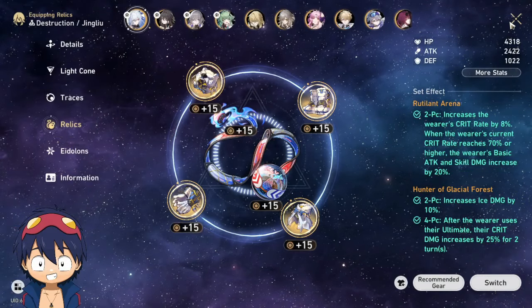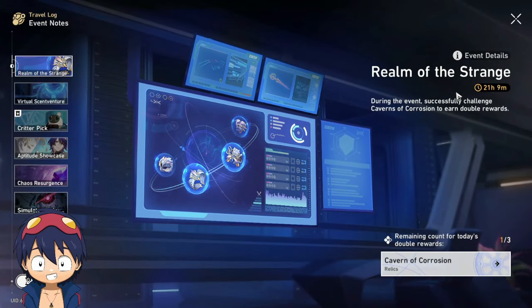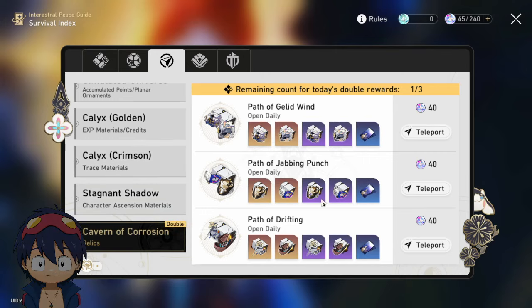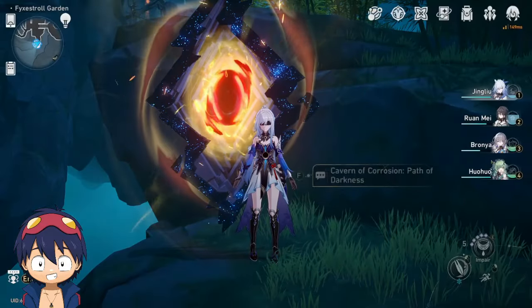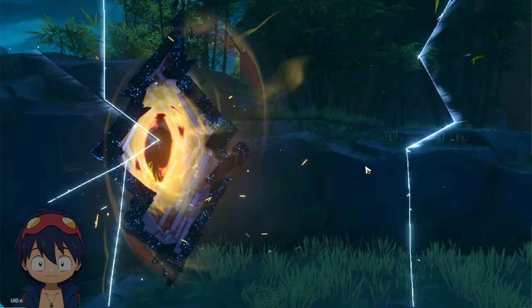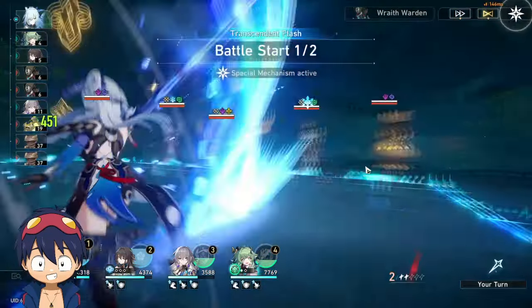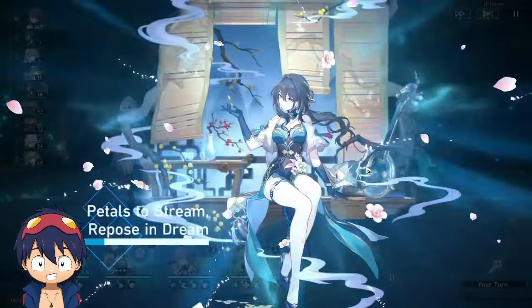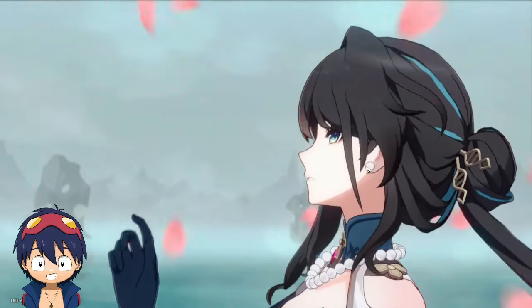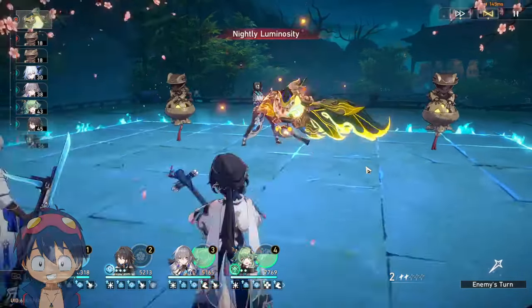What I've been doing since release is waiting for the in-game event that lets you play a relic stage. You select the stage you want — right now I'm going for a follow-up attack set — beat it, and it gives you a guaranteed four to five relic pieces, which is pretty good. I've been using that alongside crafting.